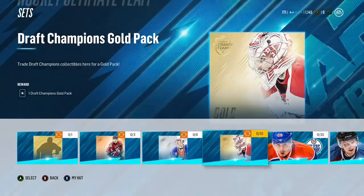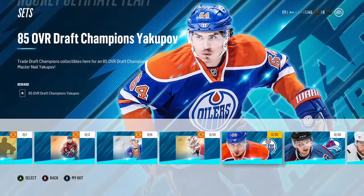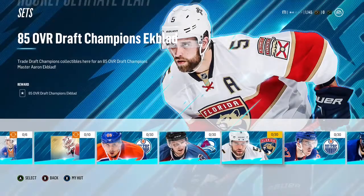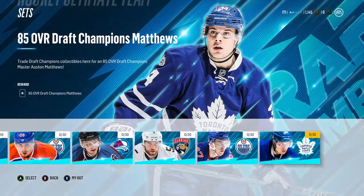Here we go into the Draft Champions rewards. You can get one token per win, so that's 10 for a gold pack — which is decent. The 85 overall players are the initial rewards for Draft Champions, which are not too crazy. There are about 30 of them.